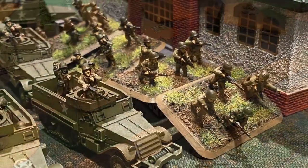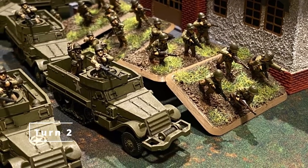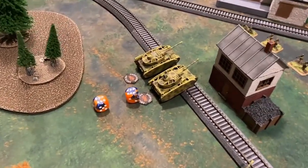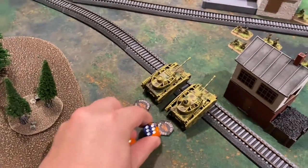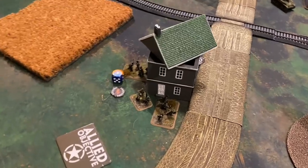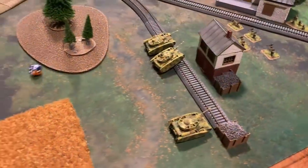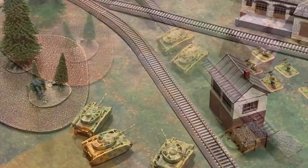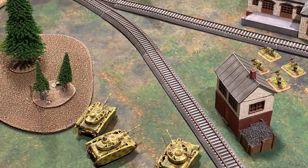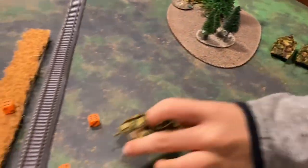We gear up for turn two as we head back to the Germans. The two bailed-out tanks attempt to remount — protected ammo means they're on a three-up — and both get back in, becoming operational. The infantry attempts to unpin but fails, staying pinned down. The Panzer IVs on the German right flank pass a blitz maneuver and back off from the bazookas. The infantry teams not in the building successfully dig in.